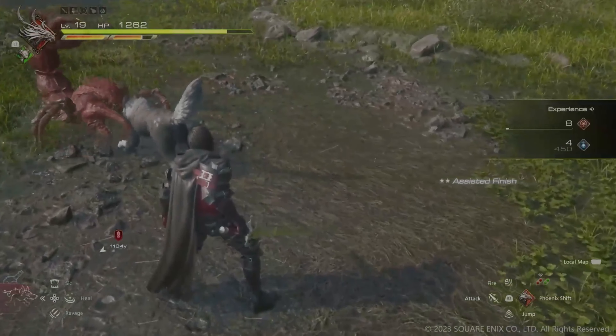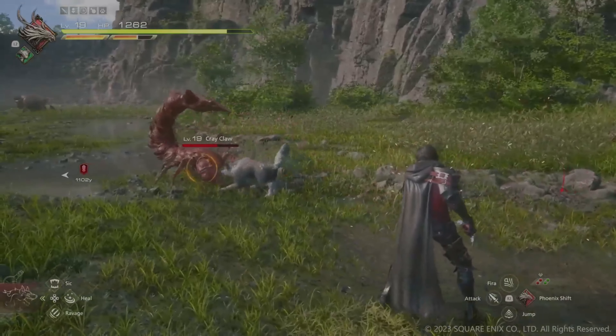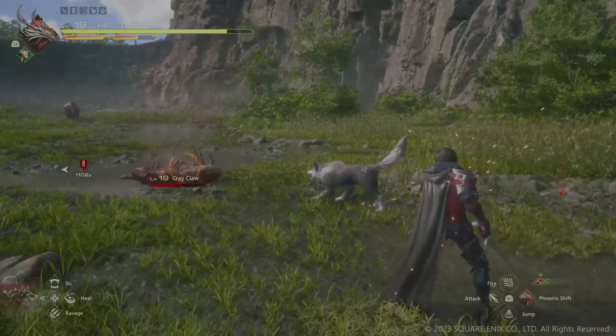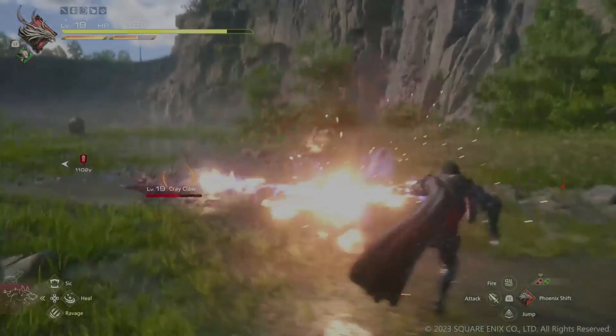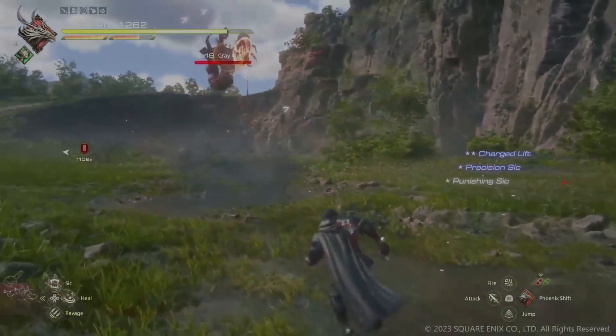The combat system in Final Fantasy XVI enables Clive to perform combos with Torgal. Here we see Clive charging his fire spell. Once released, Torgal performs a sick leaping into the air and performing a fiery aerial spin attack.